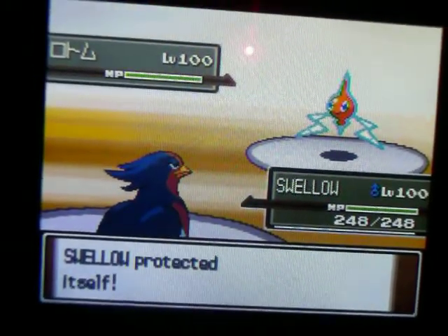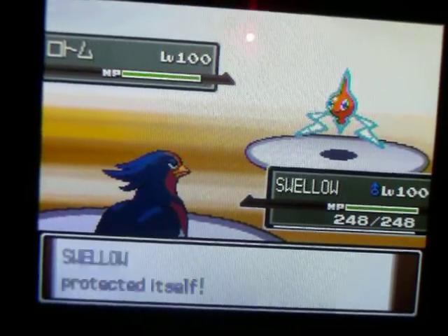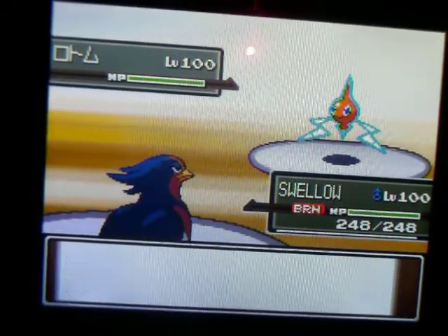I lead off with my Swellow and go for a Protect right off the bat. He goes for Thunder, it doesn't work because of my Protect, and then my Flame Orb kicks in. But I realize I can't really do anything to this Rotom because I was going to hit it with a Facade.